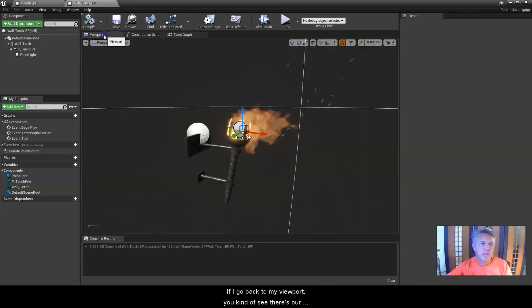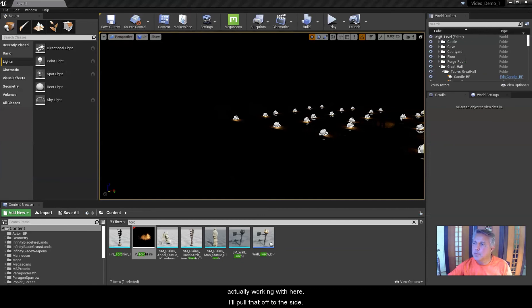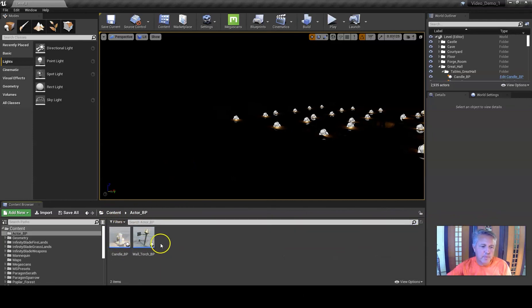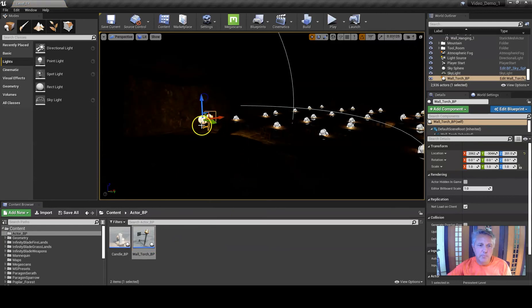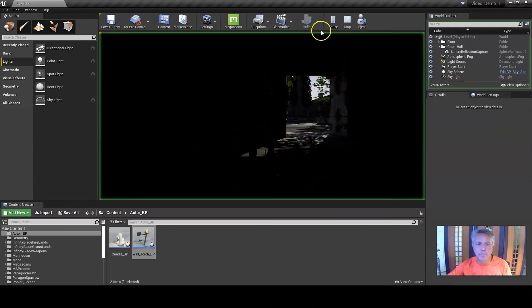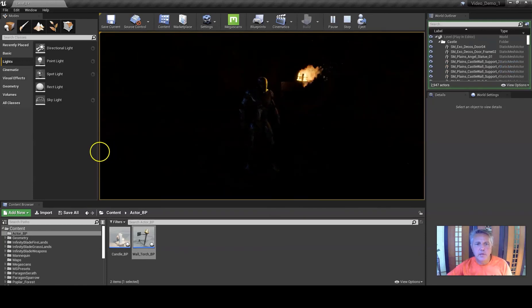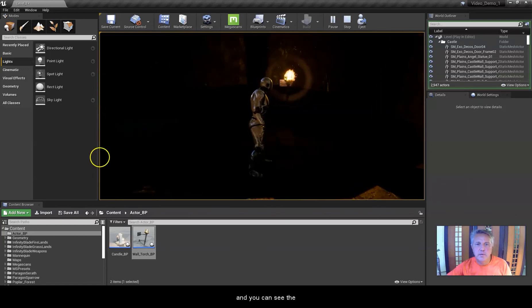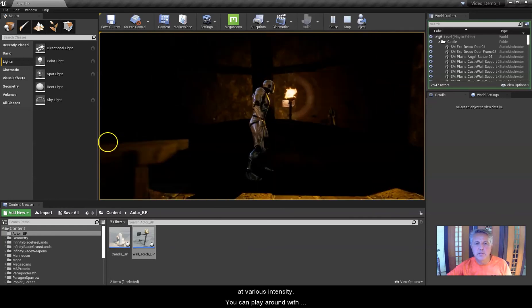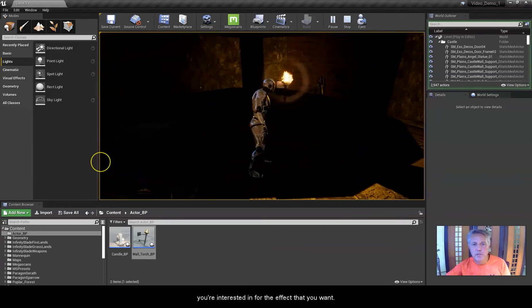Going back to the viewport, we can see the light with a bit of flicker. I'll close the search, go back to my Actor Blueprint folder, find the wall torch blueprint I just created, and drag it into the scene — not necessarily on the wall yet. Hitting Play, I run my character over to take a look. We've got a glow coming out of it, the light is indeed flickering, and you can see the way it flickers on the wall and floor at various intensities. You can play around with those numbers to get whatever effect you want.